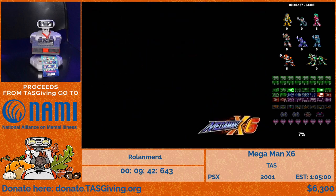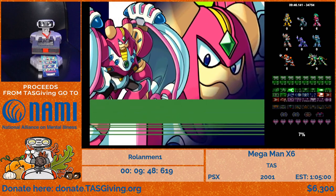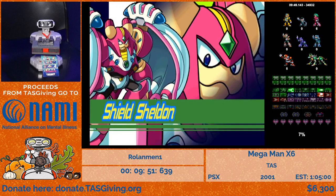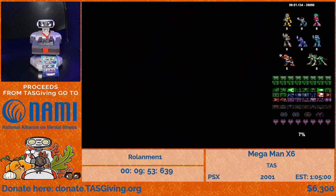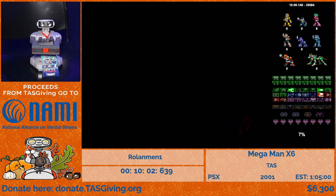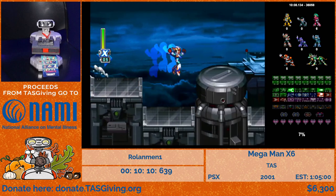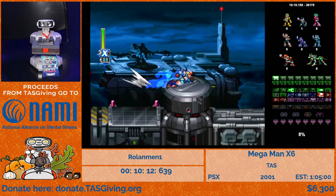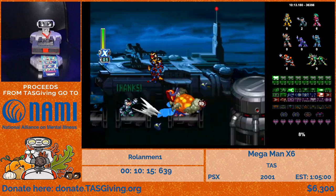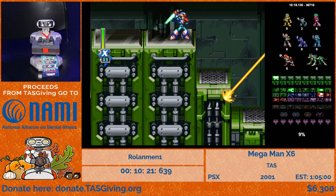The next stage is Shield Sheldon — the shortest stage in the whole game. There's a game-within-a-game here: puzzles where you need to position laser reflectors using a laser gun. By shooting or slashing the reflectors you spin them into specific positions so the laser hits a door and opens it. There are several sections of these puzzles.